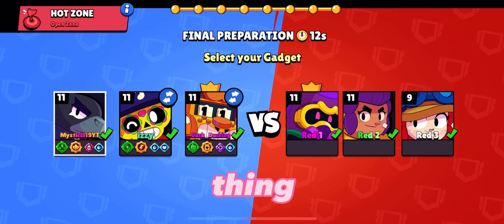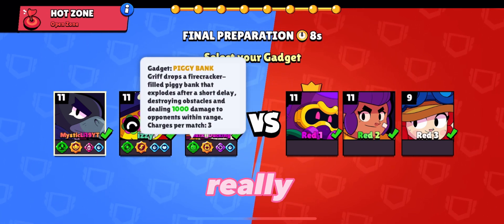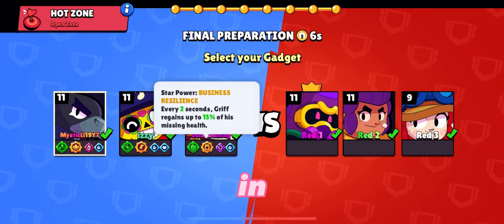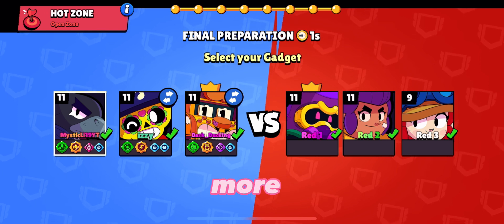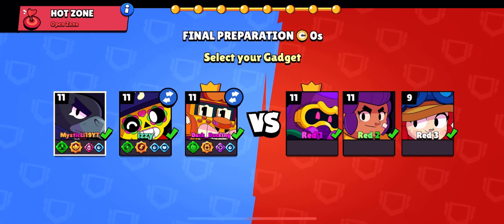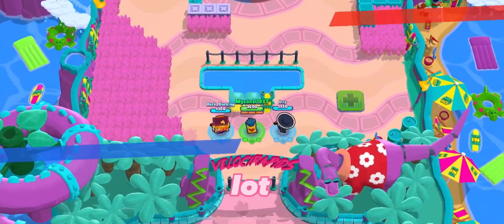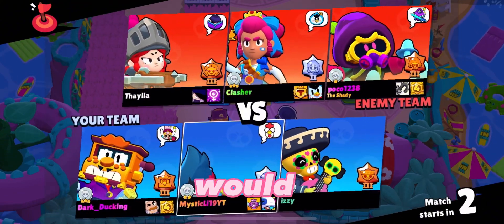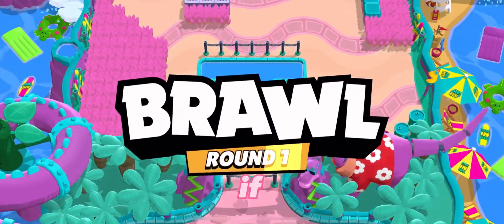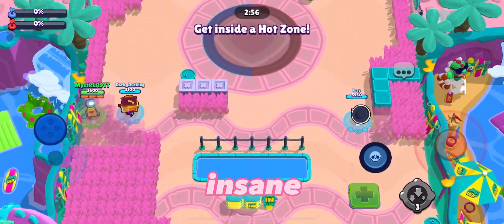Moving on to number 2: star points. Star points were a really unique version of bling in the game — you could buy so much stuff with them, like megaboxes and skins for your Brawlers. I loved the design: it was purple with a star in the middle of a coin. Instead of bling, you would earn these from Power League, and you'd get a lot more. Right now you're getting 250 bling per rank up, but back then you could get 50,000 star points if you reached the highest rank — enough to buy close to 20 megaboxes. It was insane.